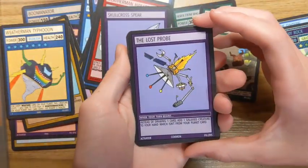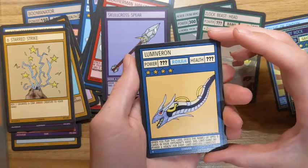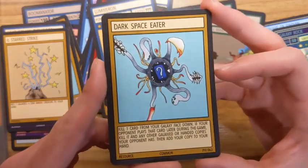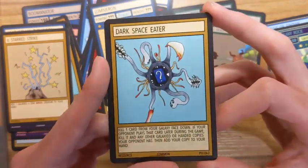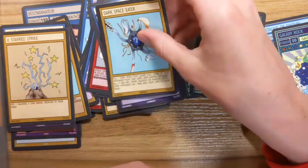The Lost Probe. Six-Starred Strike. Lumiveron — really like this card. And Dark Space Eater — just look at this card. You can't really tell because you're not seeing it in person, but it's still really crazy how much detail he puts into his cards. It's just so cool.